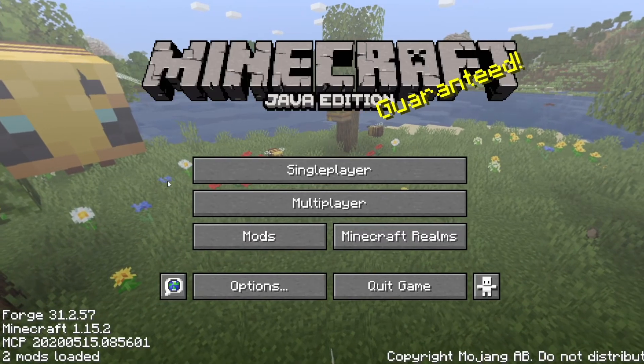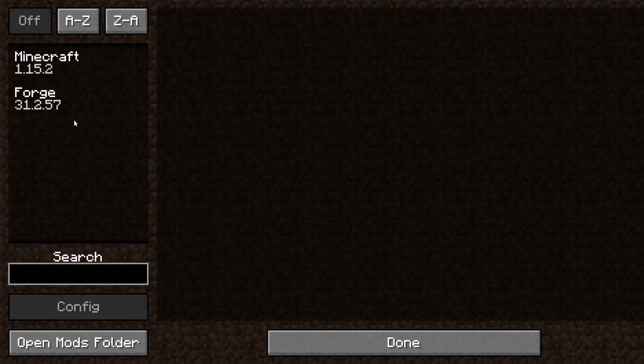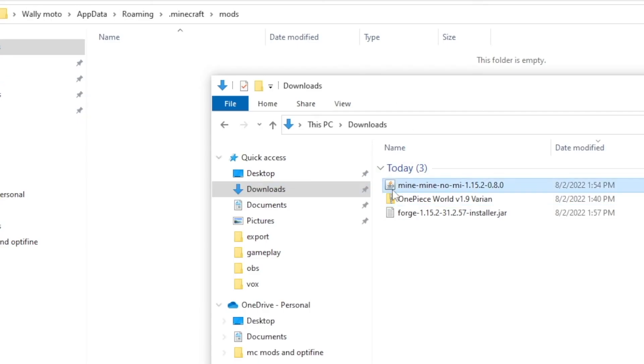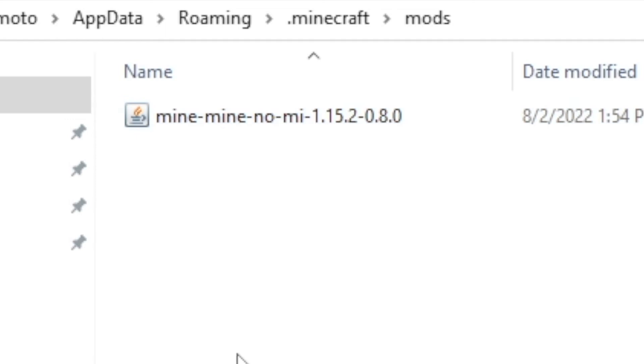Now once Minecraft loads, click the Mods button, and here you should see all the mods that are installed. As you can see, we have none. So click Open Mods Folder to open up Minecraft's mods folder on your desktop. It's empty. All we want to do is open up the downloads folder and drag the Mine Mine No Mi One Piece mod over to the mods folder.